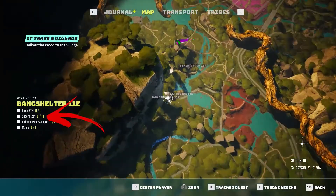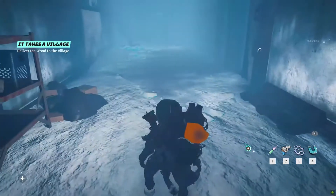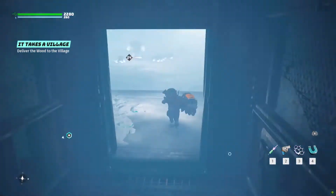In Bangshelter 11E, there are 10 Superb Loot. From the mine shelter entrance, get to the right in order to reach the frozen area. Interact with the lever on the right in order to call the lift, that you can use in order to reach the next area to explore.